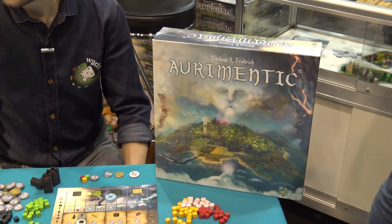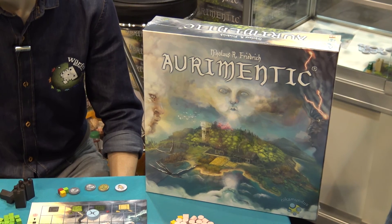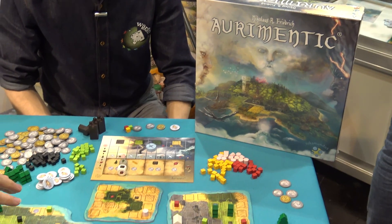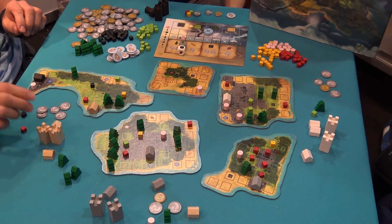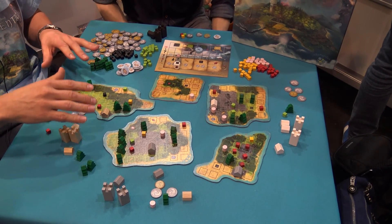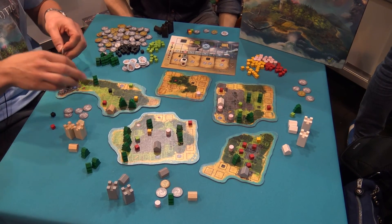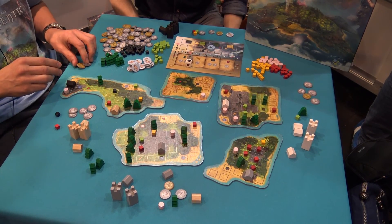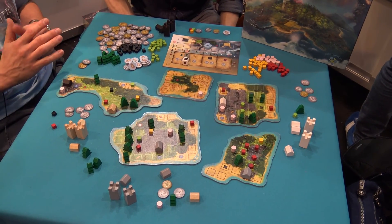Okay, I'll try to show you how this thing works. Welcome to Aurimentic. Aurimentic is about getting money in a smart way. We've got a strategy game which is controlled by the weather. We have these islands where you can place your buildings to dominate them. By domination you get victory points at the end, which is for winning the game. You will also get income from the resources you place on the board. The weather system will influence everything on the board and sometimes only the active player.